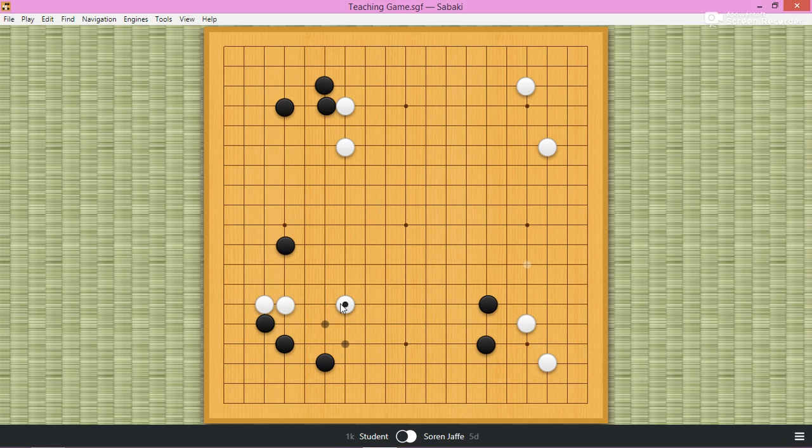When white jumps here, you can see white is just reducing. So black plays here, which fixes his shape in the corner, but helps white fix. So the proper move is to play here. The point of this jump is to get white out, but also white is looking at this attachment and peep. Black would like to connect, but when white cuts, you can see that this stone white played is a ladder breaker. So while black might kill the corner, white is going to get thickness.